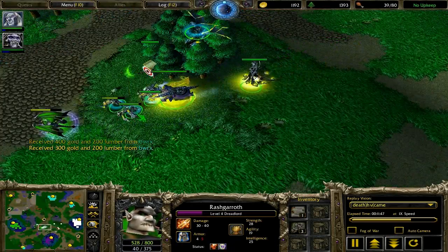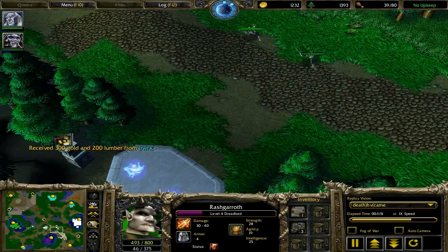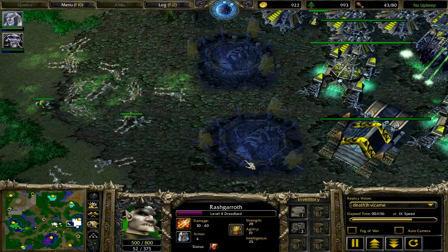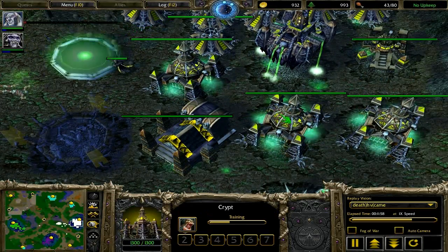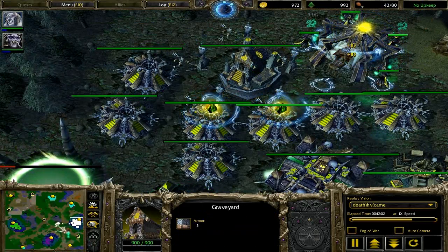More importantly, it's going to be used to coil these high HP frost worms when they eventually come out. You notice the boneyard took a lot of damage there - I thought it was going to live throughout most of that fight - but however they eventually did destroy it.